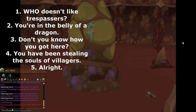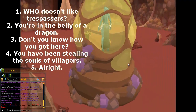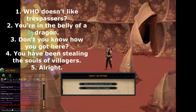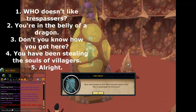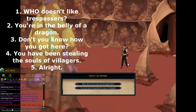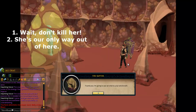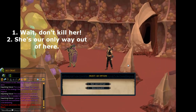When you get to the fourth room, you get a cutscene and a conversation. I don't think it matters what options you pick, but in case it does, I have the ones I picked written for you on screen. Eventually the raptor will show up and start talking. Again, I don't think it matters, but in case it does, I have the options I picked written for you on screen.